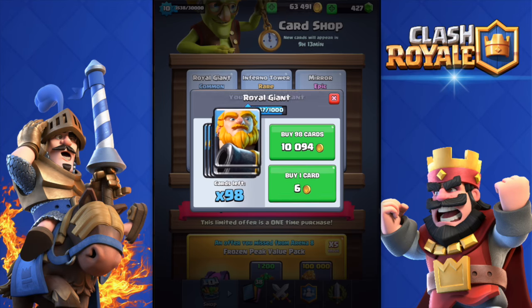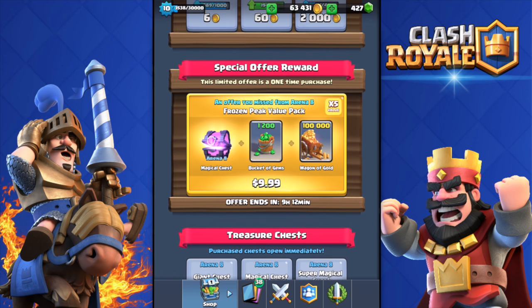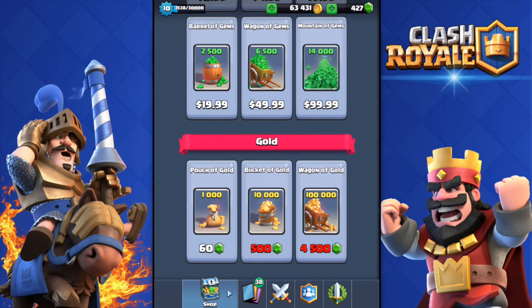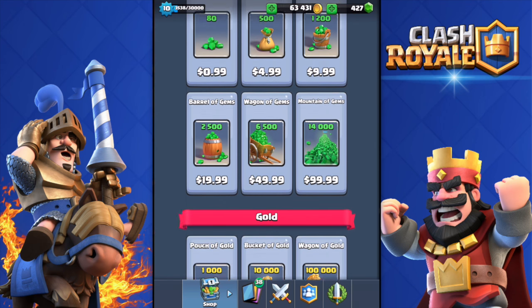In the card shop, I'm gonna buy two Royal Giants and two Inferno Towers. There's a special offer reward - I believe this changes every day. There's an offer from Frozen Peak: a value pack for about $10 that includes a magical chest, 1,200 gems, and 100,000 gold. To buy 100,000 gold alone you'd need about 4,500 gems, which is almost $20. So you get all this for only $10 - if you bought everything separately it would cost about $30-35.